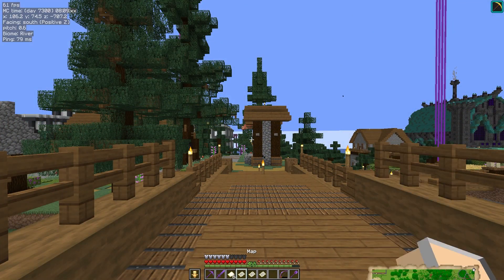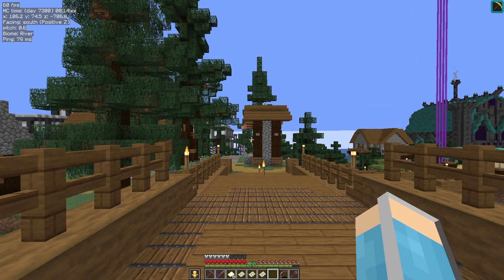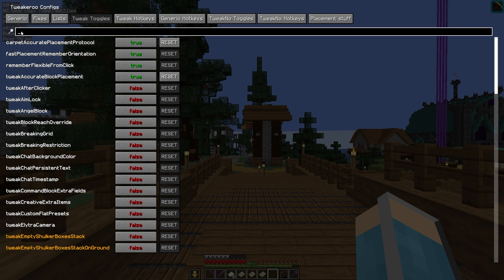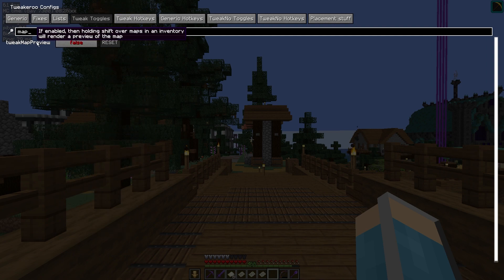Assuming you are now back with us, I've got some maps in my hotbar to test this tweak with. Use X plus C to open your config menu, and then in tweak toggles just hit that search icon and search for the map, then just hit that button where it says false to turn it on.